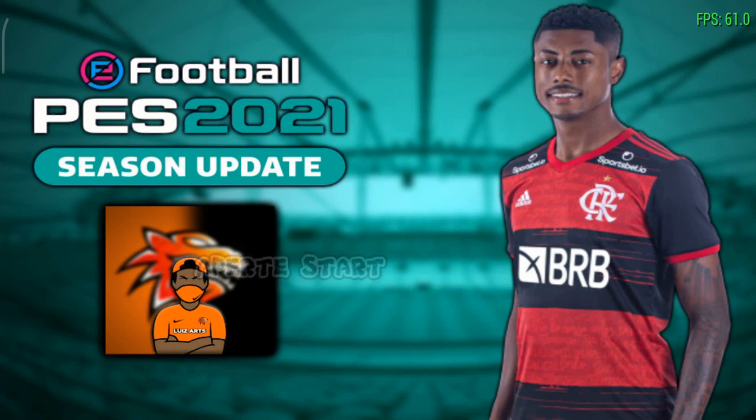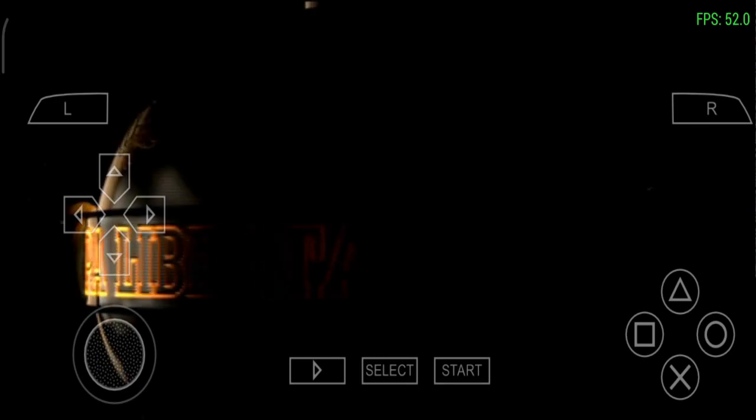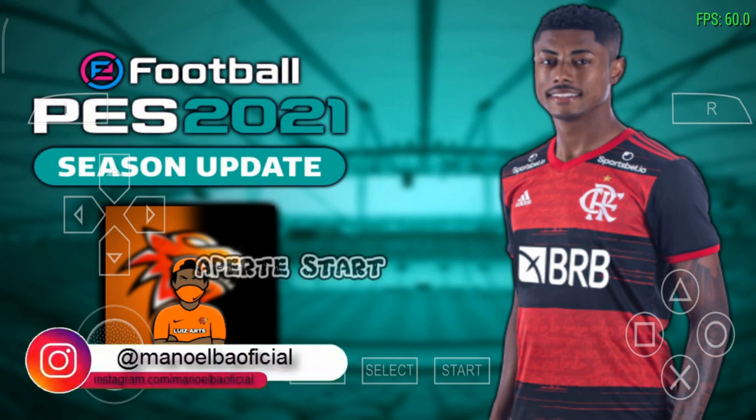Para ser mais preciso, é para PSP — PSP é bem parecido com o PS2. Estou jogando pelo emulador de PSP e, é claro, tudo gratuito. Se você quiser jogar esse jogo, vou estar deixando aqui na descrição o link para vocês entrarem e conseguirem baixar o jogo passo a passo — tudo gratuito. Não necessariamente precisa de um celular muito potente, então você já pode fazer o download desse patch. Lembrando que é necessário antes vocês irem lá na Play Store e baixar o PPSSPP, o aplicativo emulador do PSP. Fazendo um passo a passo bem fácil, menos de 5 minutos, você já consegue ter esse grande patch para jogar.